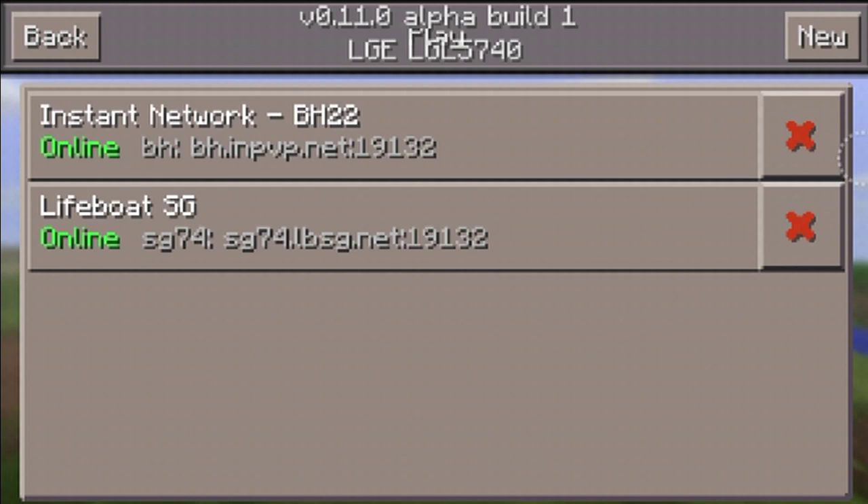For you guys who have the beta and have been wondering how to add an IP into your game, now you know how to do it. If this video helped out in any way, shape, or form, don't forget to drop a like, subscribe if you're new, and I'll see you guys in the next video. Peace out!